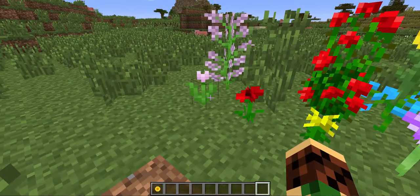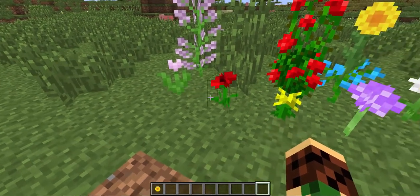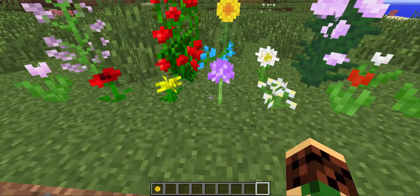So your pink tulip gives you pink dye when you put it on a crafting table. The poppy gives red dye, the dandelion gives yellow dye, and allium gives you magenta dye.